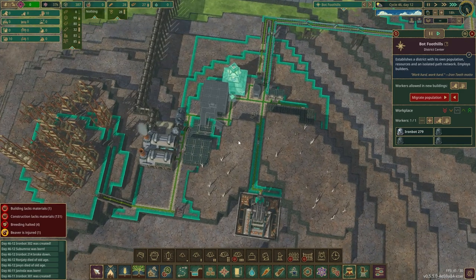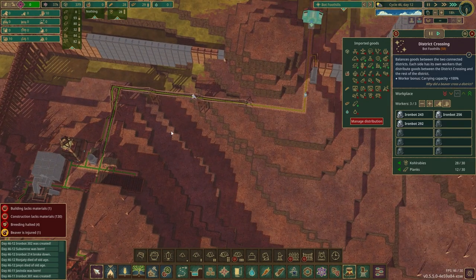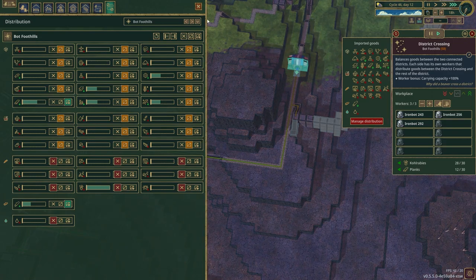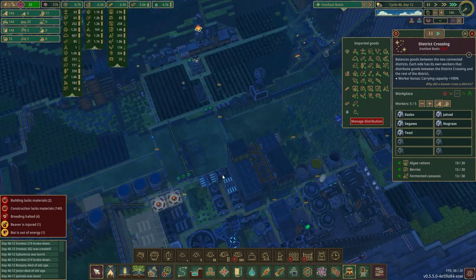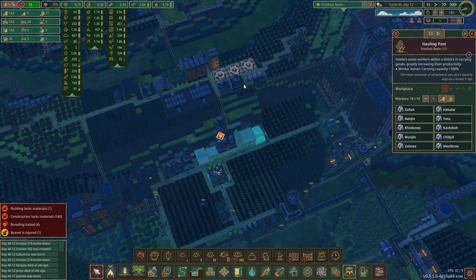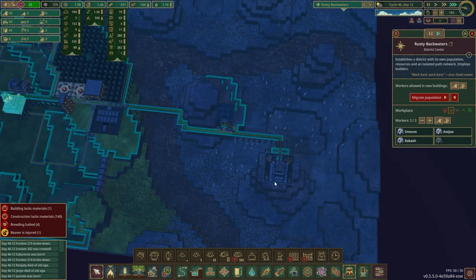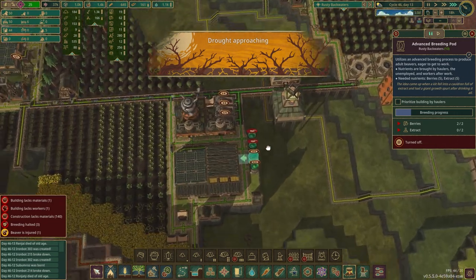This little robot is working his butt off — these robots are moving goods. Kaurabe, I told you not to put anything in here. I have four guys working here — let's make that five. Should still have plenty of robo workers. What's the population like over here? Still have five unemployed beavers — way more than I'd want in this area — so I'm going to lower that just a little bit more.